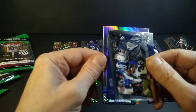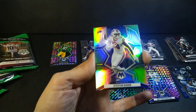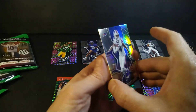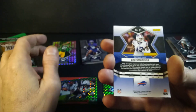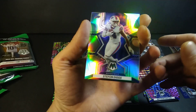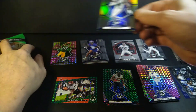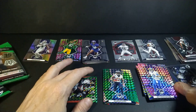We got a prism - oh, it's a Bill! Stefan Diggs, nice silver prism. I just always like these cards. You don't need all the mosaic to excite me, but some of those mosaics are awesome. The basic prism silver always looks good, and I love my Bills. Stefan Diggs - first one of those I hit, out of two packs.